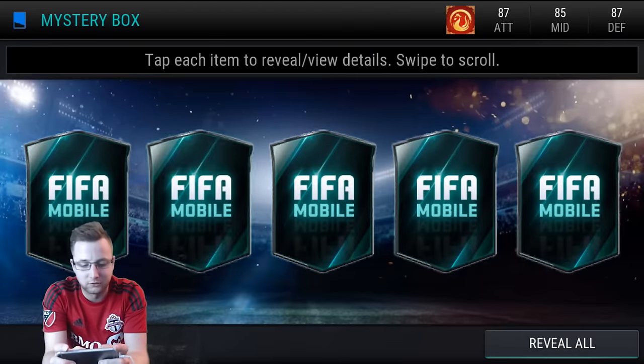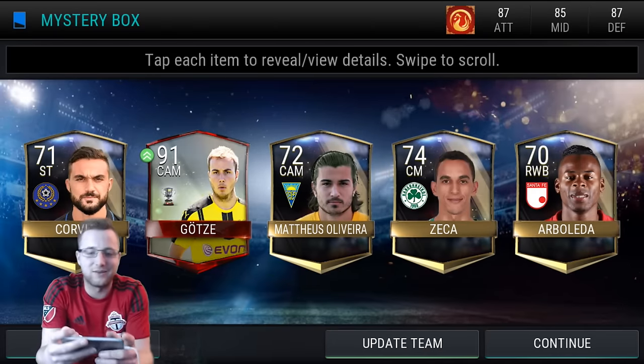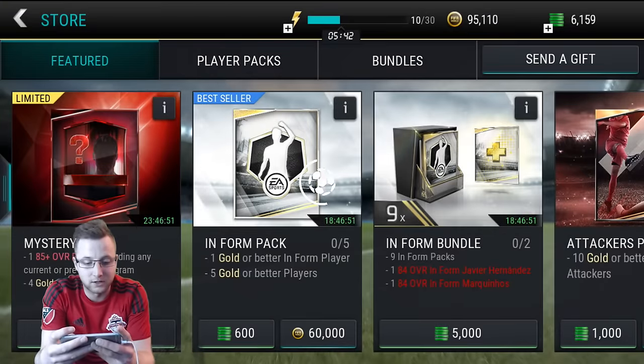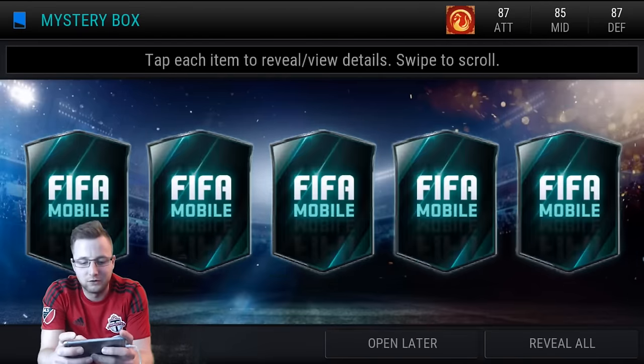I'm pretty impressed with those first two packs. Let's see if we can keep that going. There you go — Super Mario right there. The 91 overall central attacking midfielder. So these packs are definitely super fun to open. I cannot wait to see who we get in these last few ones here.